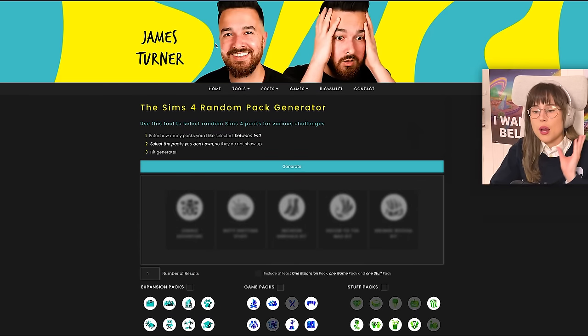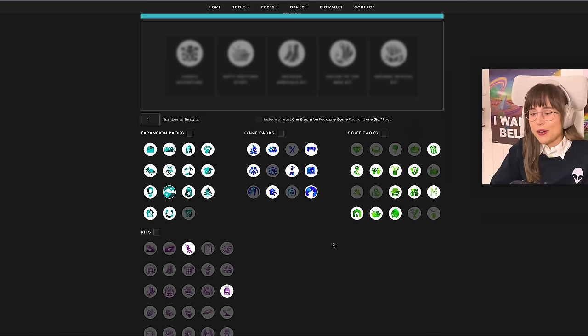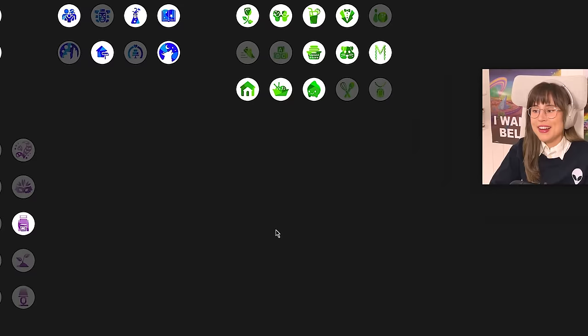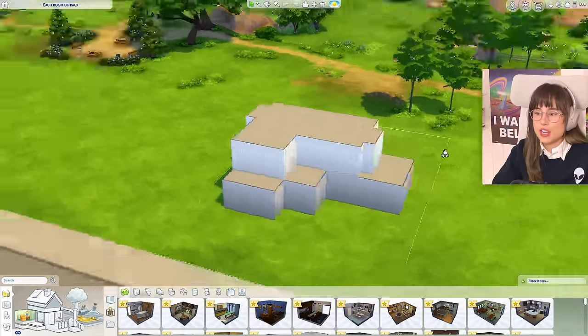Just a disclaimer: I don't have all the packs because I don't have much money, and expansion packs, stuff packs, game packs, and kits are so expensive. I only have two kits and not many stuff packs. Anyway, let's start right to it. Here is the shell of the house.